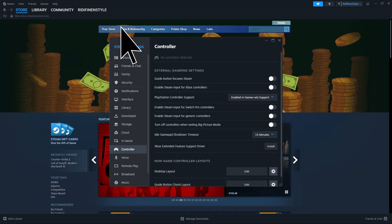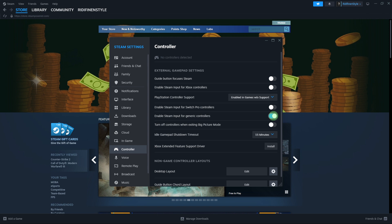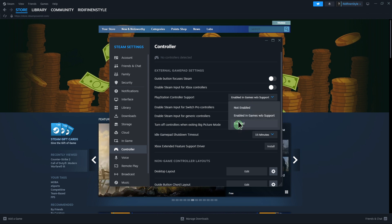Another step: in Steam settings, go to the controller tab. Then go ahead and enable Steam input for generic controller and enable PlayStation controller support.